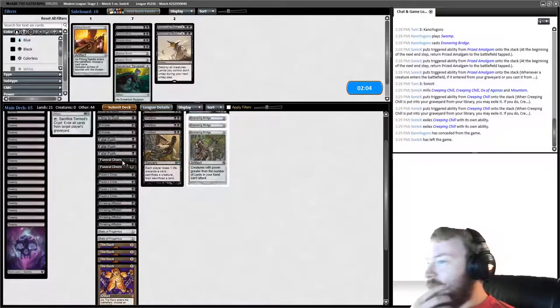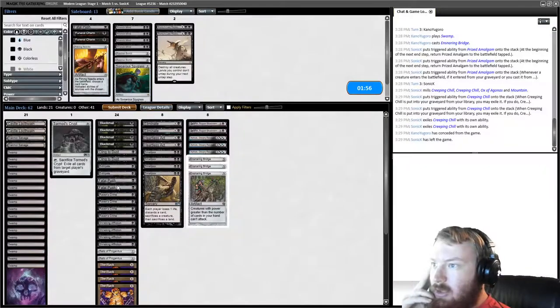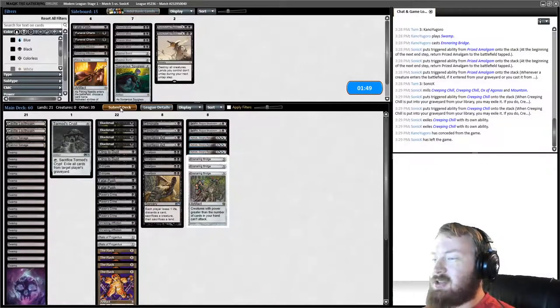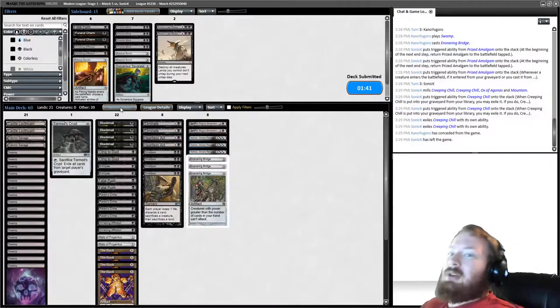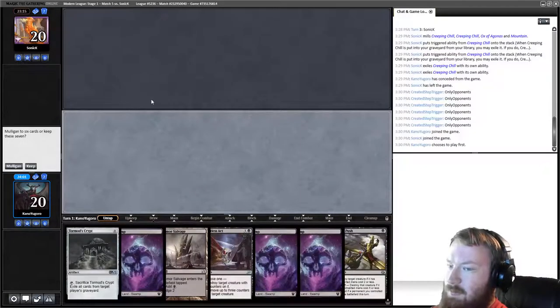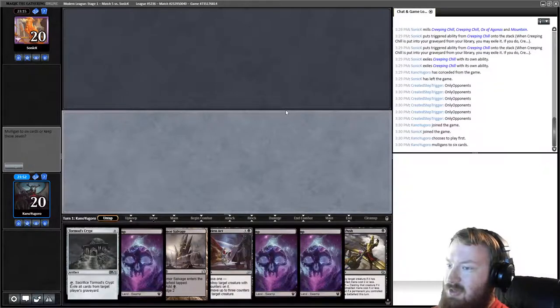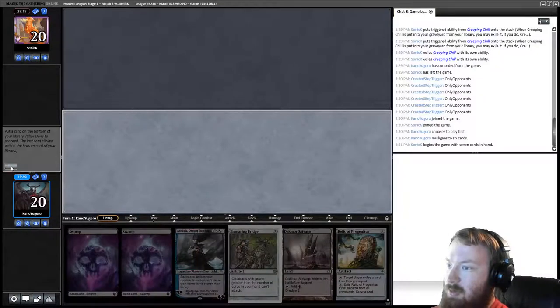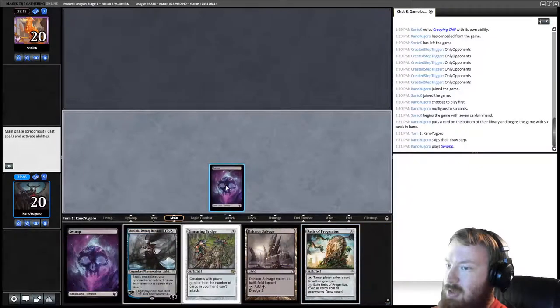The Rack is a much better win condition than Shrieking Affliction here. We play first — this hand is not great but has Grave Hate, so I'll go to six. The six is much better — we'll keep, getting rid of Blackmail. We start Relic of Progenitus and pass. Ashiok Dream Render should be quite nice against a deck running Fetchlands. Opponent gets Stomping Ground untapped and plays Shriekhorn. We play Dack More Salvage tapped, leaving up Fatal Push and Relic.